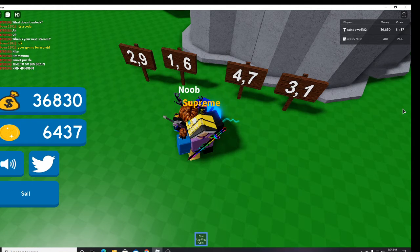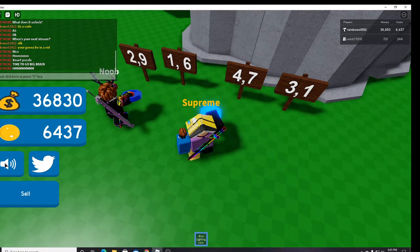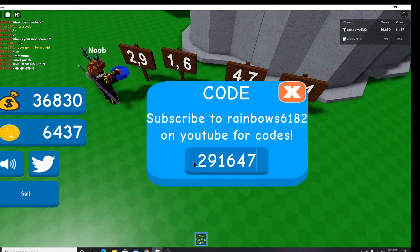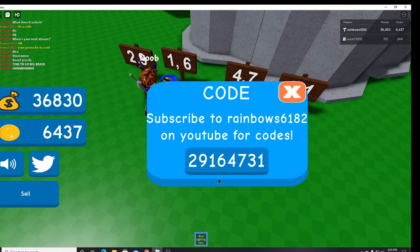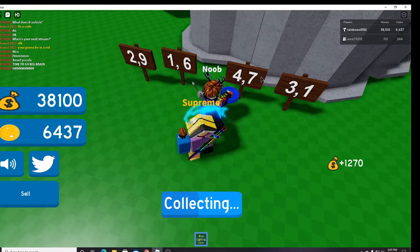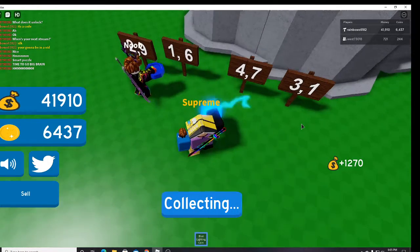There's two codes for it, three actually, but I'm just going to show two in this video. 29164731 is the code — 29164731. You just line all of them up and you've already earned 2,000 coins. But the 10,000 coin one is a very important one.